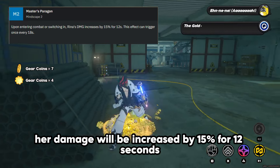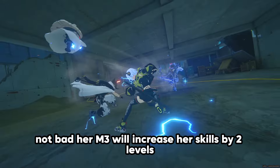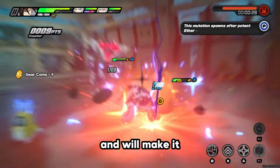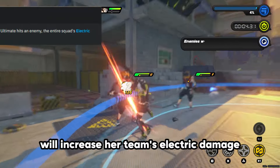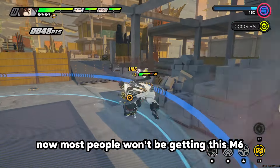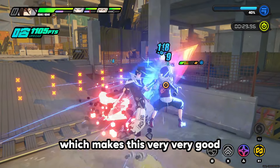Her M2 increases her damage by 15% for 12 seconds upon switching to her — not bad, as it improves her chain attacks and special attacks. Her M3 increases her skills by 2 levels. Her M4 increases energy regen by 0.5 per second when her bamboos are on the field, which helps with energy troubles and means you don't need to worry about energy regen substats. M5 increases her skills by another 2 levels. M6 increases her team's electric damage by 15% for 8 seconds whenever Rina uses her X special attack, chain attack, or ultimate — very, very good since chain attacks and X special attacks are used quite often.